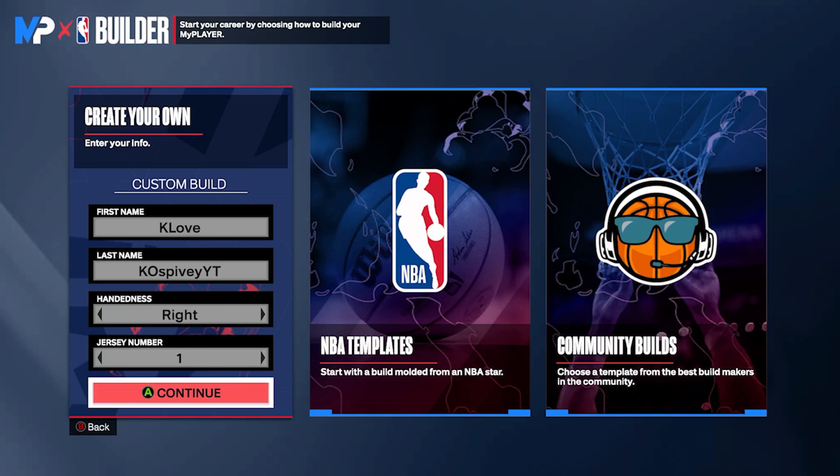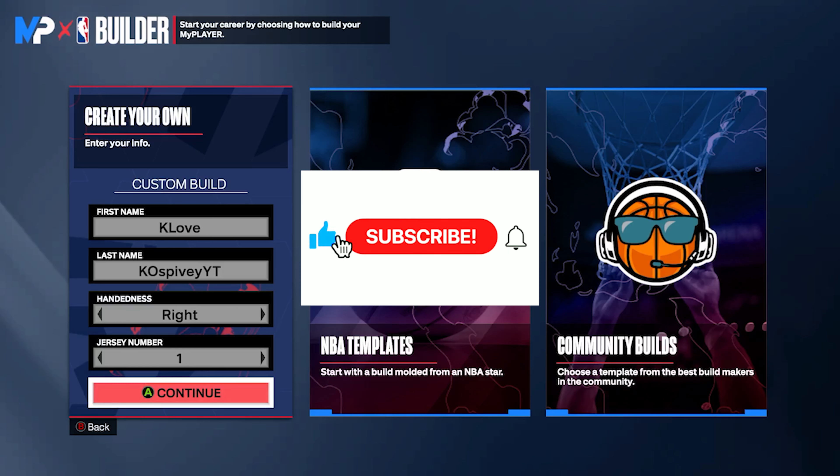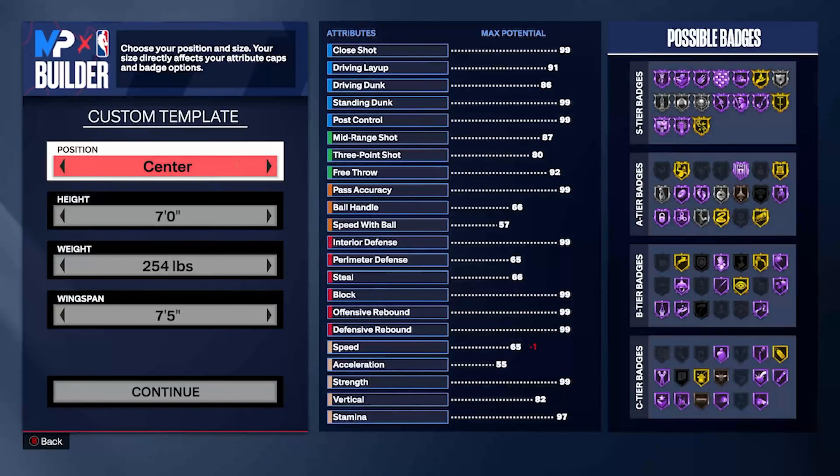This is our third video of the night, so subscribe — we got two, three more on the way. But let's get to this Kevin Love build. Obviously his time on the Timberwolves — bro was a rebound machine. It was ridiculous.